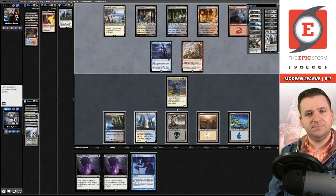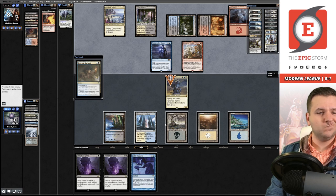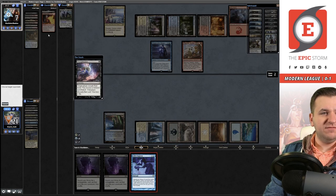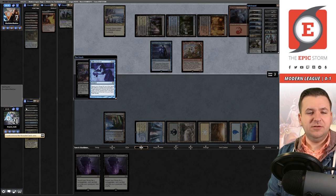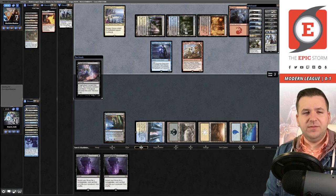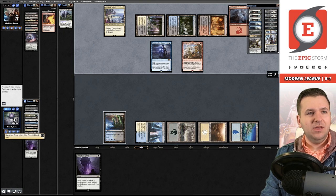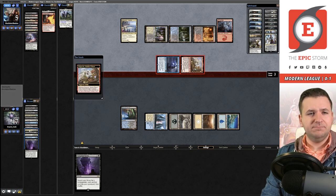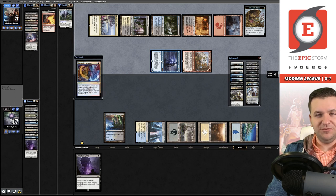I'll pass and do the end-step Gifts thing. Drown in the Loch counters it — thanks. I'll cast Gifts now targeting them. I think we go get Sire of Insanity and Unmarked Grave — those get double-Entombed and their Thoughtseize hits, going to five. What's nice is when I flash back Unburial Rites, the Thoughtseize put them to five, so Sphinx represents lethal again next turn. They have three open mana, one Unholy Heat in hand, and two unknowns. Another Expressive Iteration, then they play a Scalding Tarn.